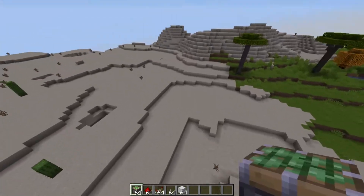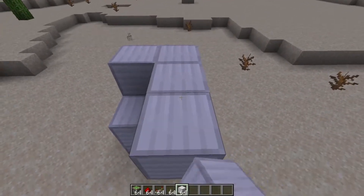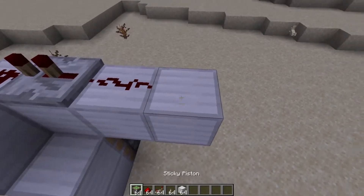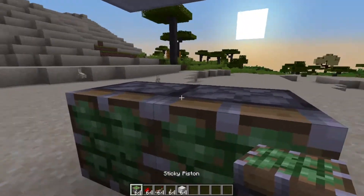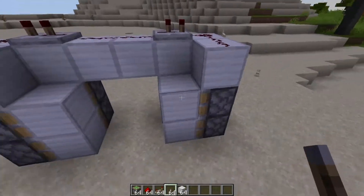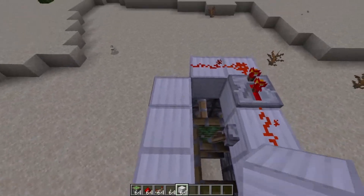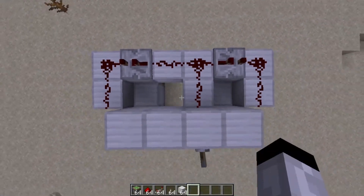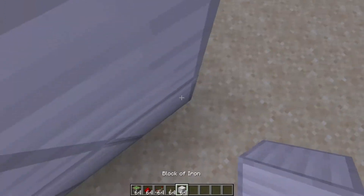You want to place six sticky pistons like this, with two iron blocks and four iron blocks arranged like this. Then place redstone dust here, redstone dust here, repeaters at two ticks, another block here, redstone dust here, and then another three blocks, repeaters at two ticks, redstone dust, and six sticky pistons. Now cover up these blocks and you have a fully functional flush piston door.